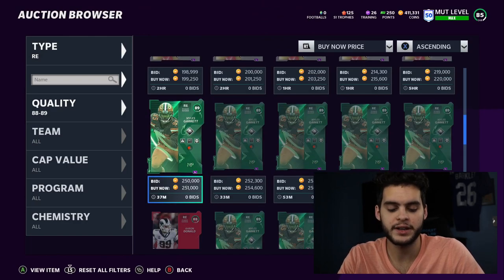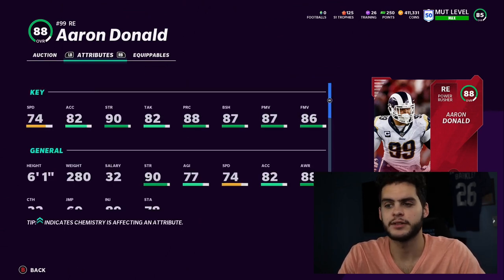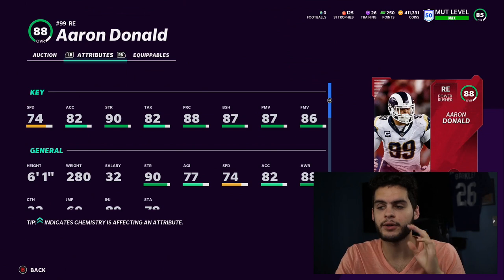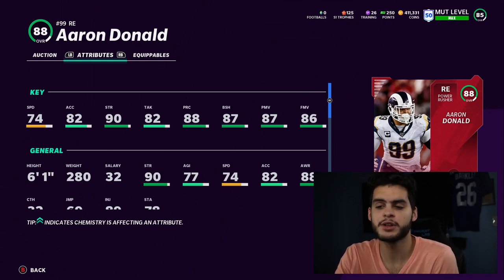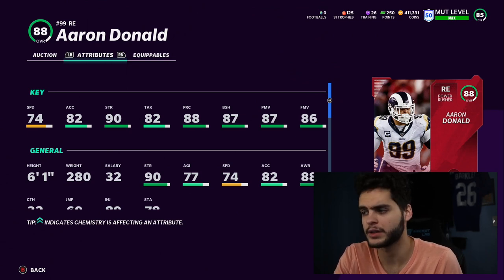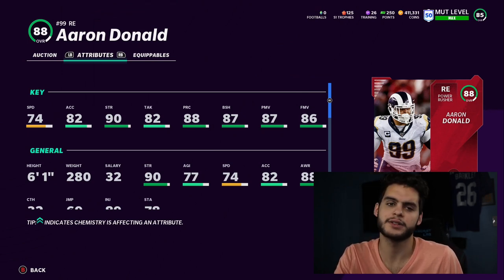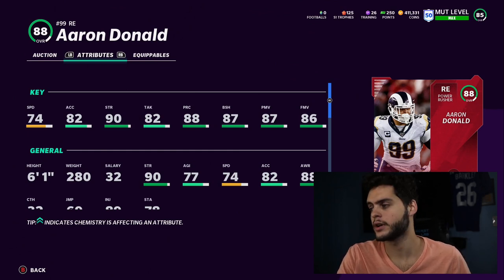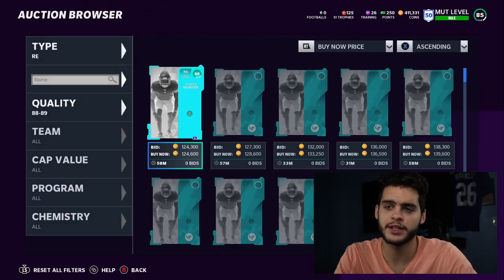Next on the list is Aaron Donald — a mix of skill right now and long-term ROI. Get him all the way up and he'll hit the power move threshold with power move chemistry, plus the play recognition threshold. He already has 90 strength, so he's going to be a really good card. He'll get upgraded all year — probably a My Heroes or Most Feared card, and likely a Team of the Year card too.